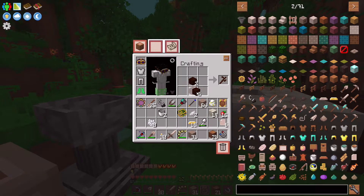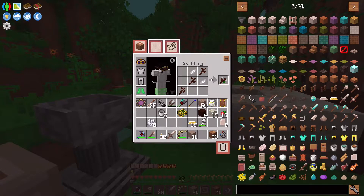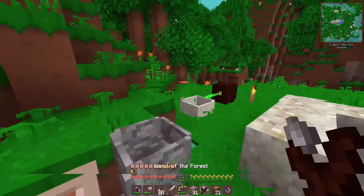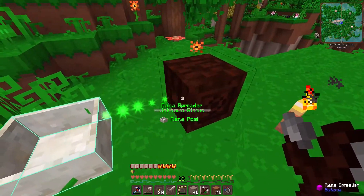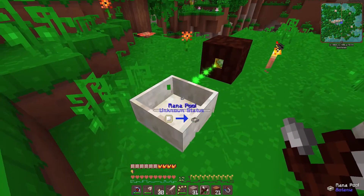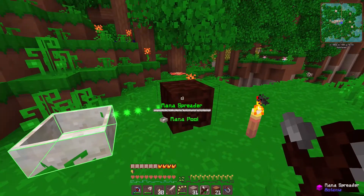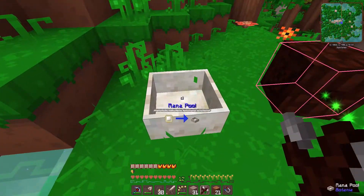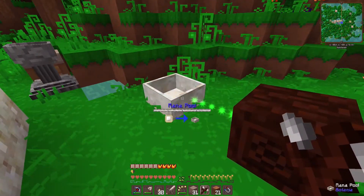We can also go ahead and take some of this living wood and make living wood twigs, put them in a diagonal arrangement with any type of petal — you can use any colors and any combination — and get a wand of the forest. Now when you hold this, you see a lot more information. We can see the beam showing where the mana spreader is pointing and how far it can shoot. If I hover over the mana pool, it shows you how much mana it has — right now it's nothing. And if you shift and right-click, you can redirect the mana spreader. You can see the mana pool is highlighted, meaning it is connected.